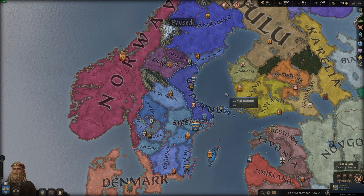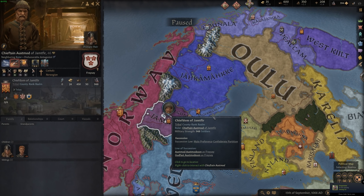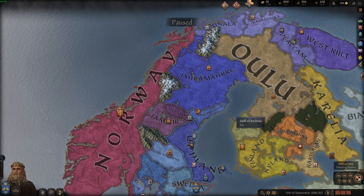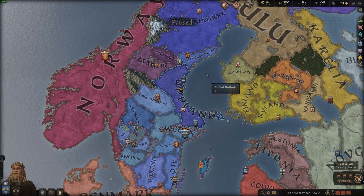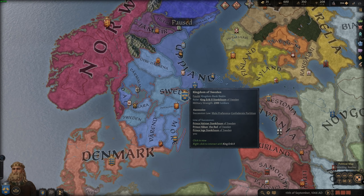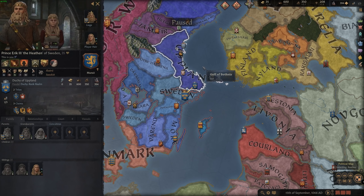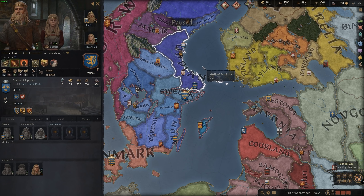A lot of the surrounding characters are either Norse or Catholic, and as you get further up you see more Norse and then some Finnish religions. You can push into them, or you can try to take over Sweden as King. Erik the Heathen is not insanely difficult — I'd place him as number six on this list in terms of difficulty — but being a hostile religion to your liege does put you at a significant disadvantage.